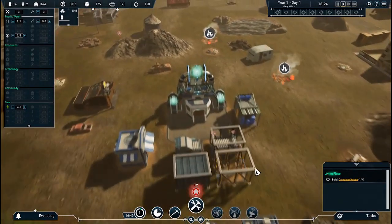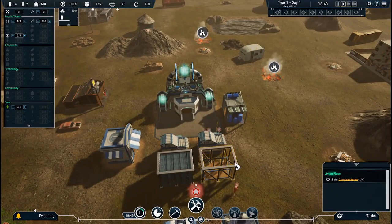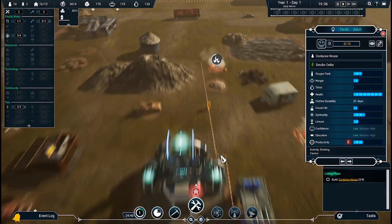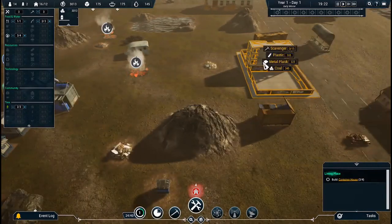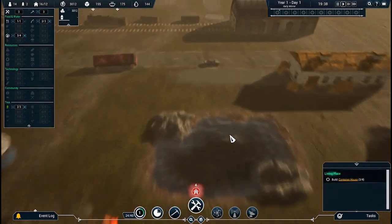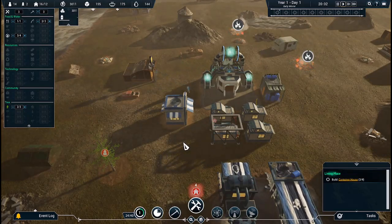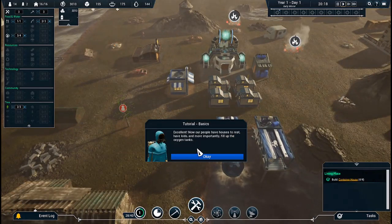Two homes are done, then these two will be done. I think that's one of our guys — or gals. I am so confused as to what happened here. Disaster of some sort. Let's finish this up. Now our people have houses to rest, have kids, and more importantly, fill up the oxygen tanks.